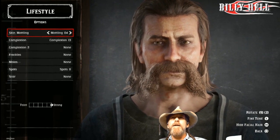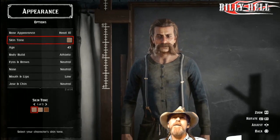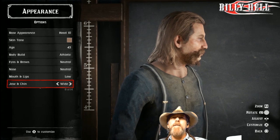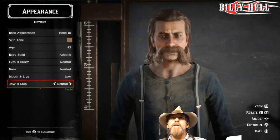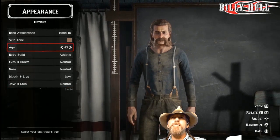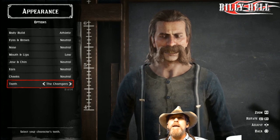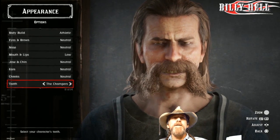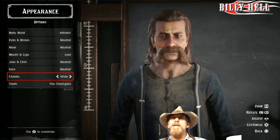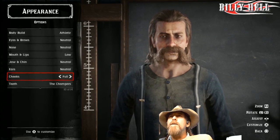Alright, going back making sure I did everything — yes, yes. Do we like it? Is there anything I've missed here? Athletic, neutral, low neutral — I was looking at my chin and I can't see it, so neutral seemed about right; everything else seemed exaggerated. And the choppers — the teeth. There's only bad teeth, really bad teeth, super bad teeth, and then there's no teeth. Those are your options. We looked at that in the other video. Then I went back and looked at my cheeks, trying to make it look like my face.